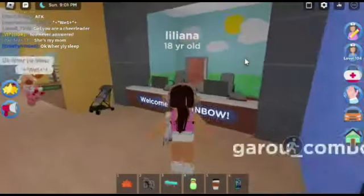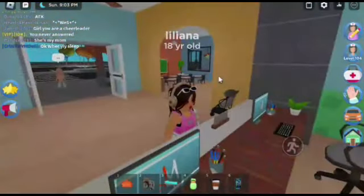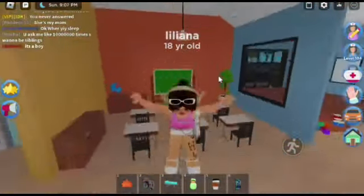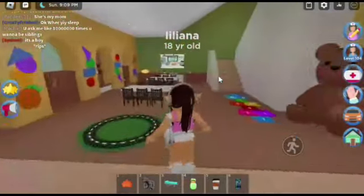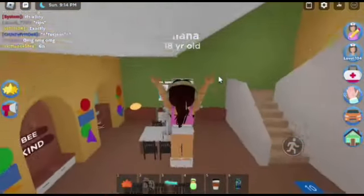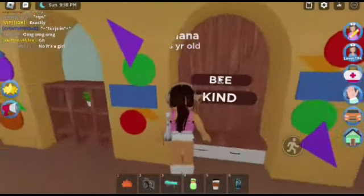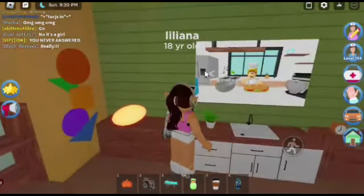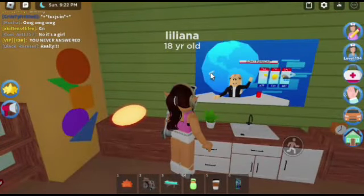Over here we have the reception area. Here we have the classes where kids could learn. Here we have a play area, and we also have an eating area. It says 'be kind' — kind of funny. And we have a TV, so we don't have to spawn a house.